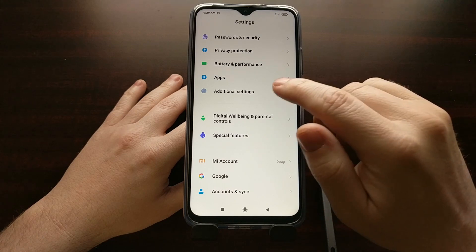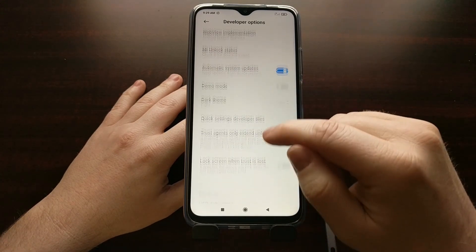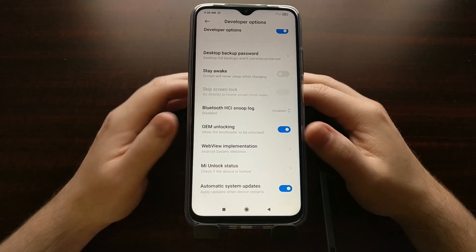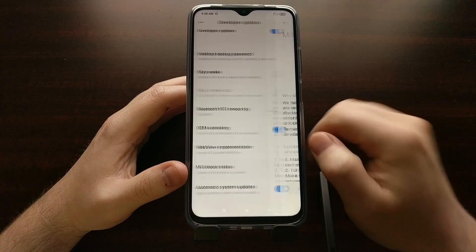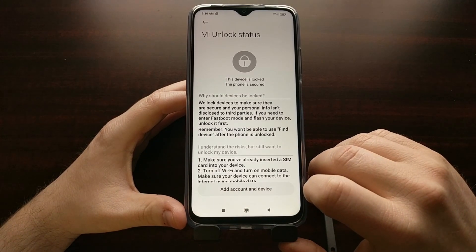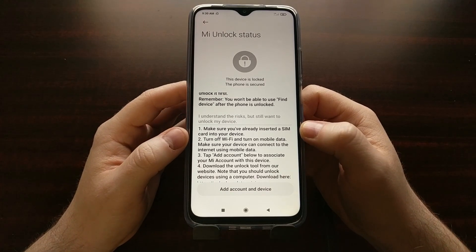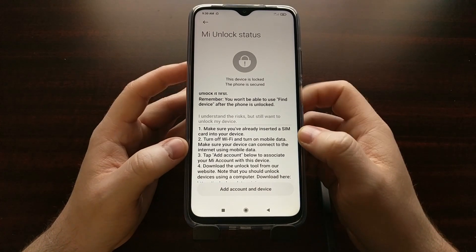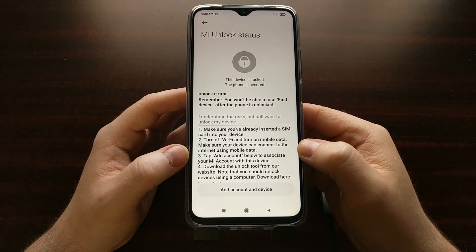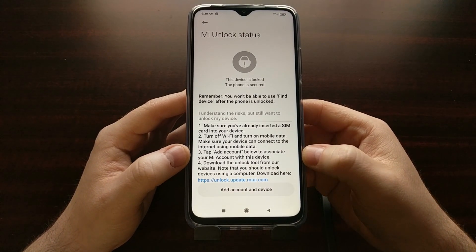We can go back into Settings, then Additional Settings, then Developer Options. From the developer options menu you should see a Mi Unlock Status option — again make sure OEM Unlocking is enabled. Go into Mi Unlock Status and you'll get a pop-up asking for permission; go ahead and grant that. You'll see some instructions, but it's basically what I've covered: make sure you have a SIM card in there and that it's set up and registered. We need to turn off Wi-Fi, make sure mobile data is on, then tap the Add Account button and log in to associate your Xiaomi Mi account.